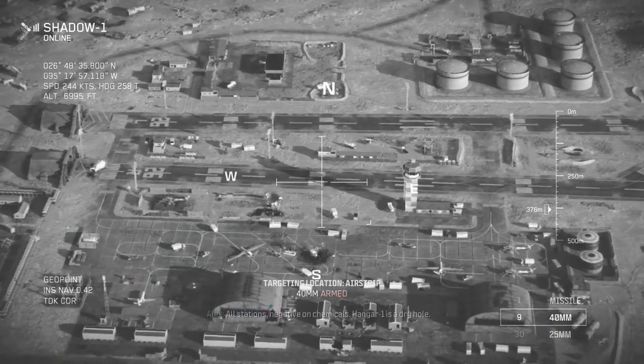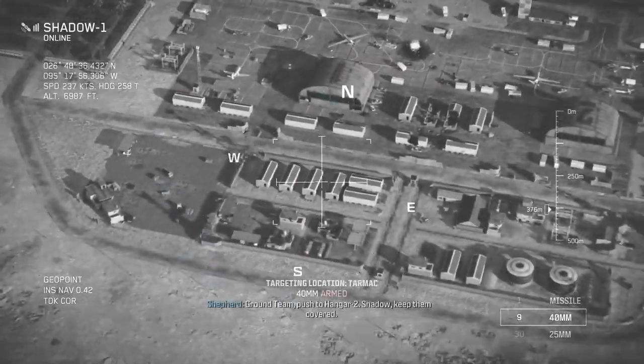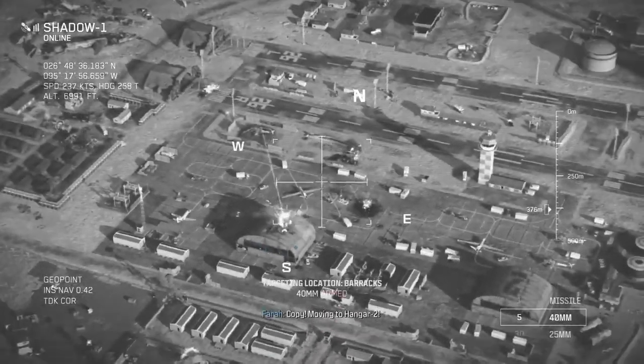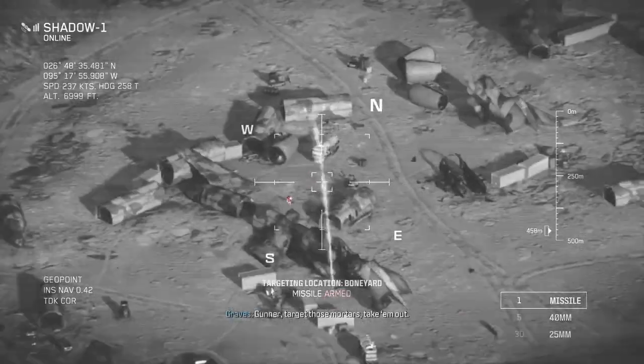All right, so far so good. All stations — negative on chemicals. Hangar one is a dry hole. Ground team, push to hangar two. Shadow, keep in cover. Roger, Gold Eagle — we got your ground. Copy — moving to hangar two. Mortar fire incoming from the northwest. Gunner, target those mortars — take them out.